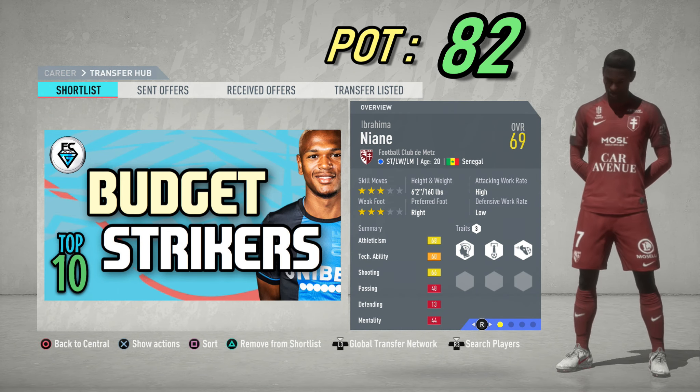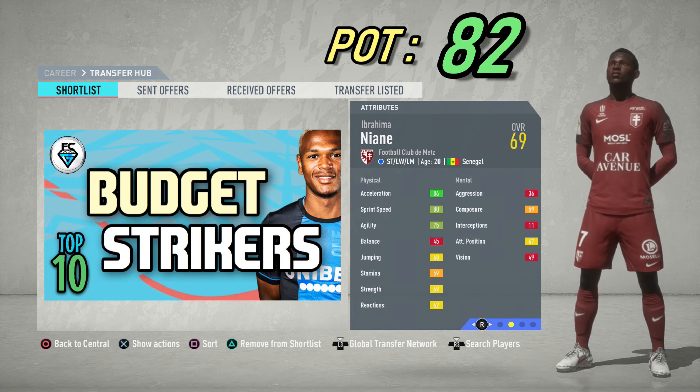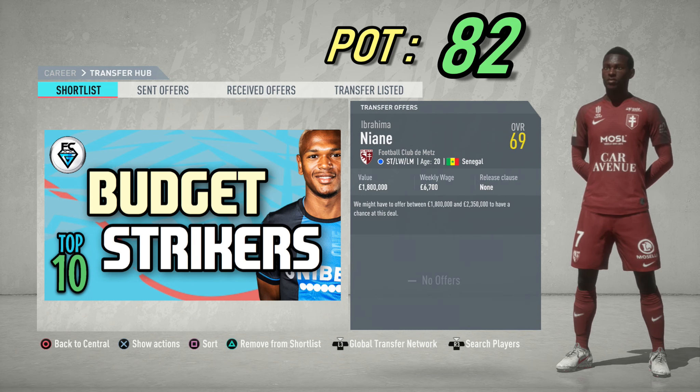We start off with Ibrahim Naiane from Metz. He can also play left wing or left midfield. He's got 3-star skills and a 3-star weak foot. He's 20 years of age from Senegal with a 69 overall and a potential of 82. He's got 3 traits and you can sign him in the first transfer window for around 2 million.